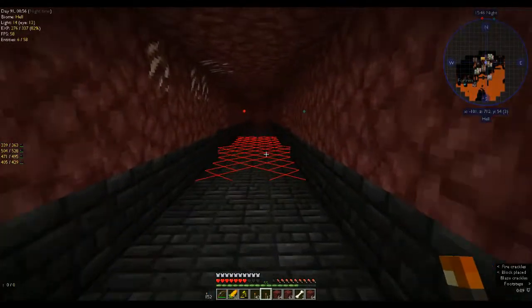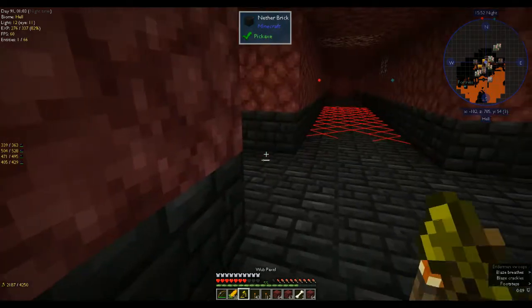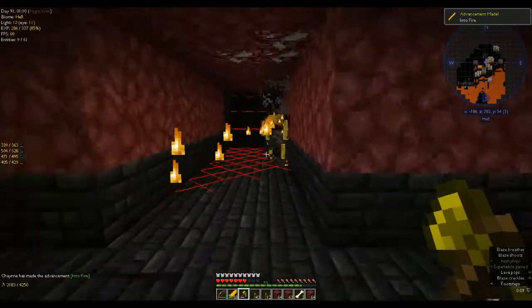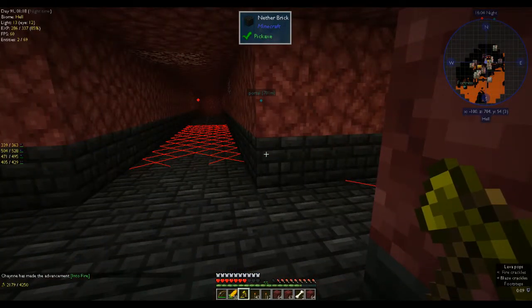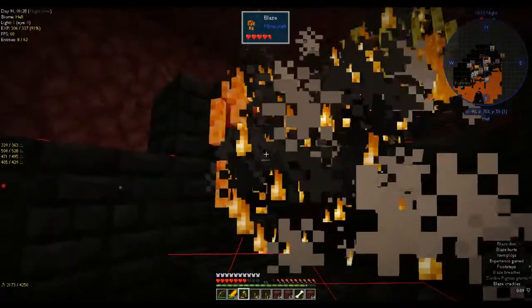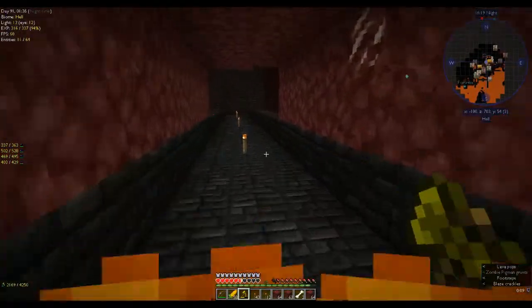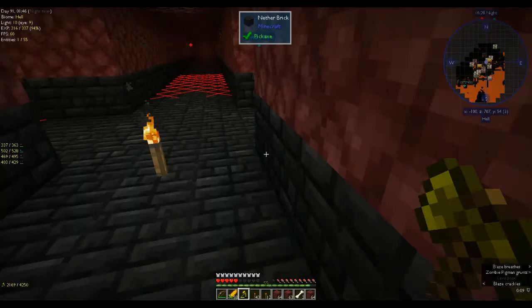Let's see what else we can find. Yes — I got a blaze rod! Oh, there's a spawner! Okay, we got a spawner. We need more than one blaze rod — there's another blaze rod. How many blaze rods did we get? Three. How much blaze powder is that? Six blaze powders — but I think we need a lot.